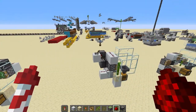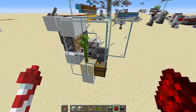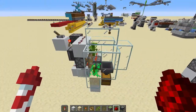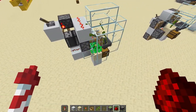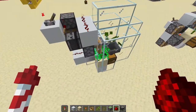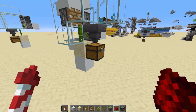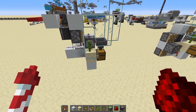This next farm uses bone meal to make the bamboo grow super fast. It's really fast, but it also uses bone meal which is quite expensive. I know this looks very complicated but I just over-complicated it — you can probably make a smaller design. But as you can see it's faster than the hopper can keep up with. Because it does use a lot of bone meal, I would not recommend building it.